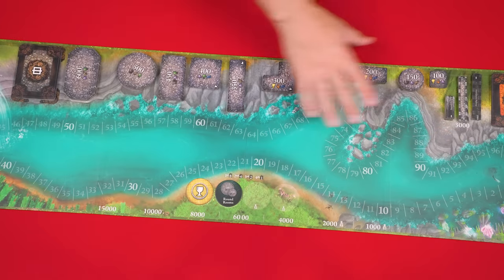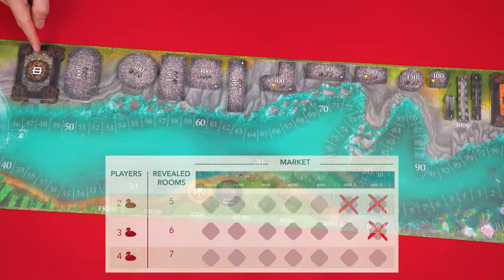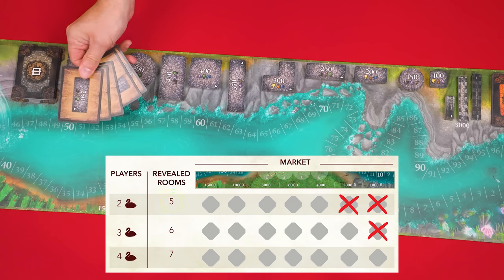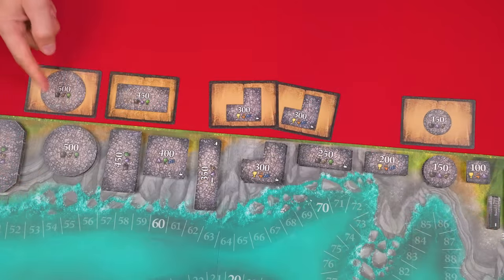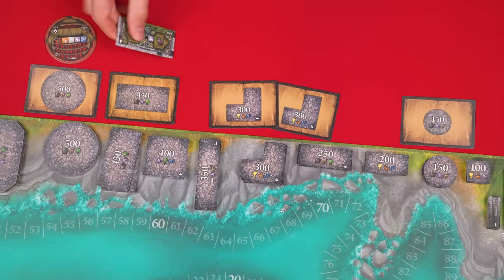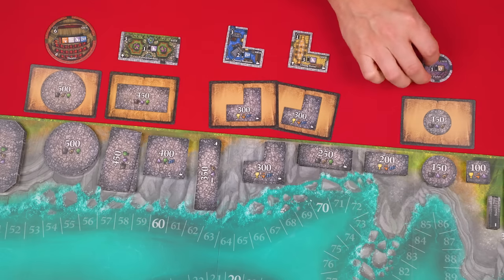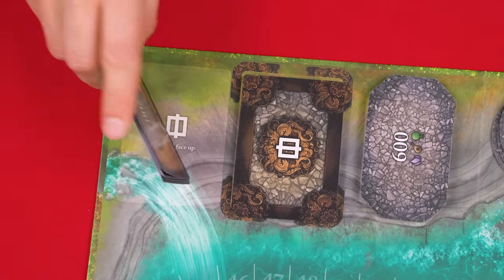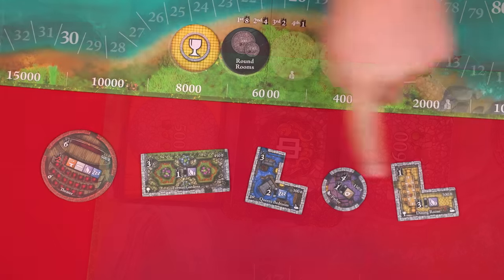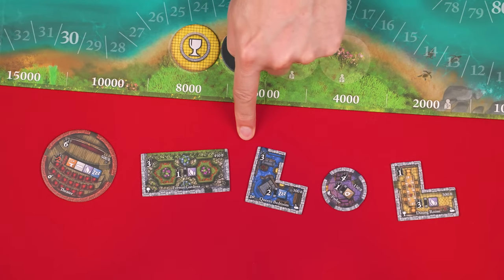When you're done it will look something like this. Next, draw and reveal a certain number of room cards based on a table in the rulebook — in a two-player game you would draw five. Each card shows a certain room tile, so take a tile of that type from the top of each related stack and flip them face up. The cards are then set face up into the discard pile, and the revealed tiles are set below the scoreboard — we'll come back to these a little later in the setup.